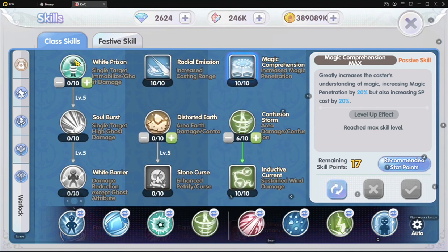On the ghost portion, nothing — because I don't need them at all for grinding. Distorted Earth: nothing, because I'm using more of the wind and water in this skill build.